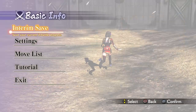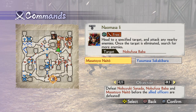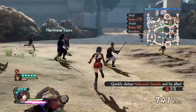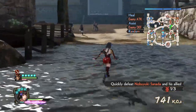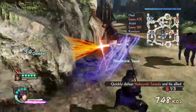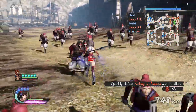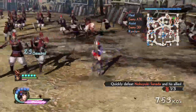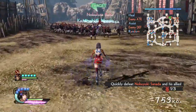Let's see if we can find a way to send Naomasa to this guy here. This path is closed — gotta go another way. How do I call my horse? I don't even know if I have a horse right now. Gotta go this way. 748 KOs — not that bad. I raised one level with Naomasa and zero with Naotora, which is not great yet.